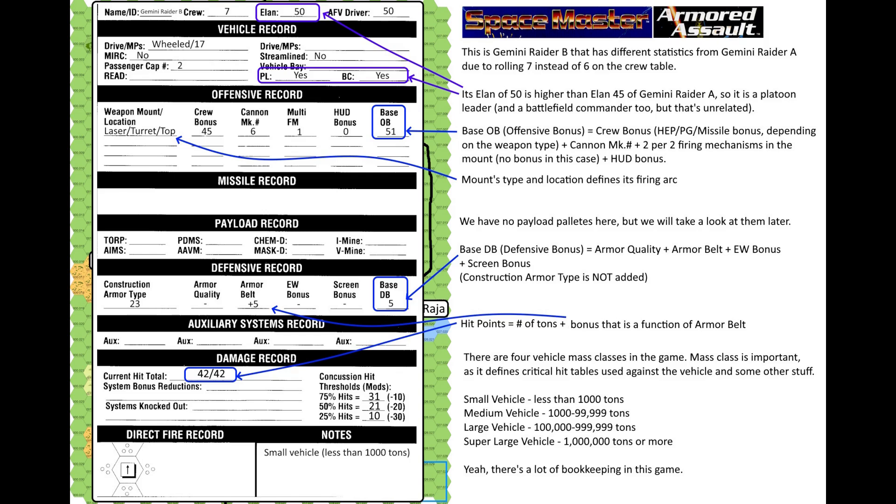Base defense bonus equals armor quality plus armor belt plus EW bonus plus screen bonus. Construction armor type is not added — that's only important for the charts. Hit points equals the number of tons plus a bonus that is a function of armor belt. There are 4 vehicle mass classes in the game: small vehicles under 1,000 tons; medium from 1,000 to 99,999 tons; large from 100,000 to 1,000,000 tons; and super large above 1,000,000 tons. Yes, there is a lot of bookkeeping in this game.